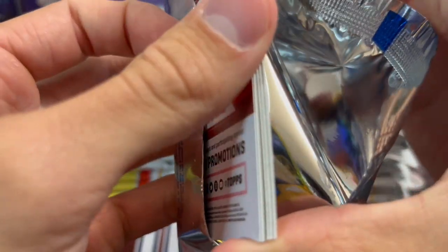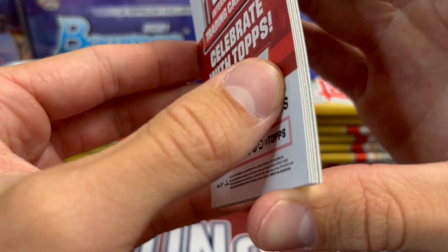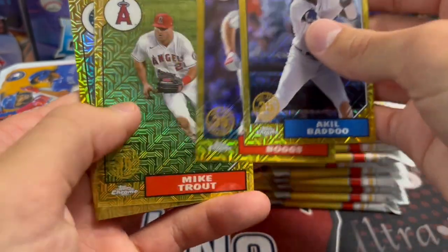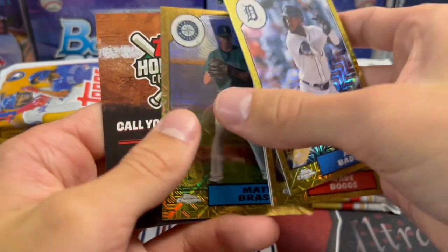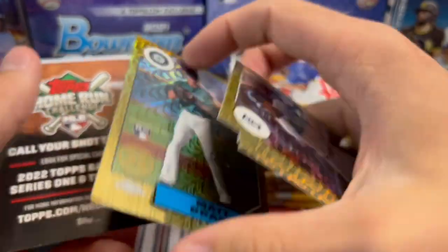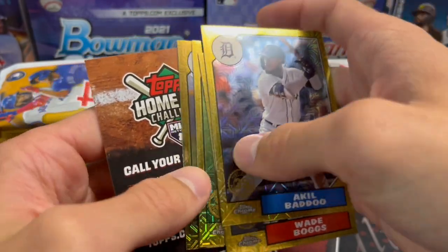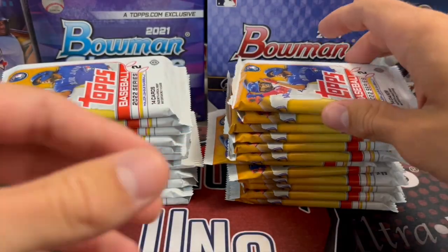The release was Friday, so we have a silver pack here. Looks like silver pack — Trout, nice, and a Badu and Matt Brash. Wait, no — it is a gold. I thought it looked thicker. I really don't like how they do the gold, it's just a little darker. That's all it is. Getting a parallel in the silver pack is a pretty good start.